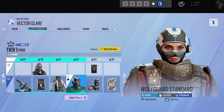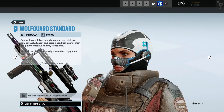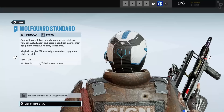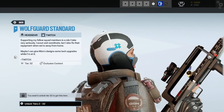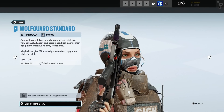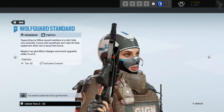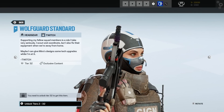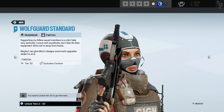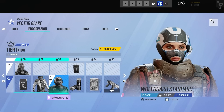Wow — that's a bit basic, I've got to say. I was expecting more from Twitch's headgear, not quite liking this one that much. Although if you're into the balaclava look, it's a nice balaclava. Text: 'Supporting my fellow squad members is a role I take very seriously. I scout and coordinate but I also fix their equipment when we're away from home. Maybe I can give Mira's design some tech upgrades while I'm at it.' Very cool.